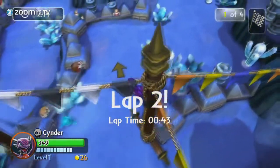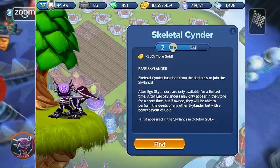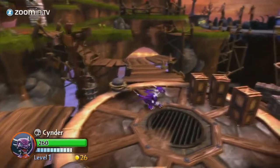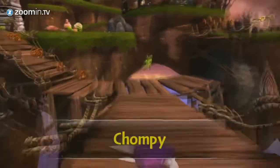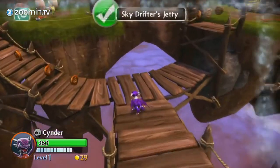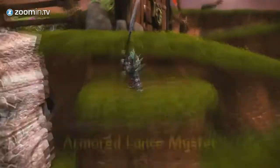Cinder also got some other recognition outside the main base console games as well. She also got her Awakened form in Skylanders Ring of Heroes, which is shutting down this month. Nowadays, if you're looking to buy Cinder, she's very cheap and an alright Skylander. All her variants minus the clear Cinder and metallic purple ones go for around £1 or higher, so I'd advise adding her to your collection.